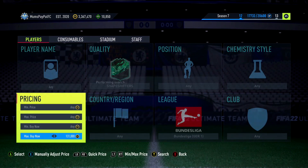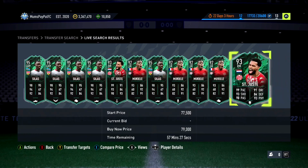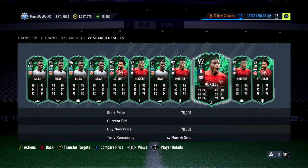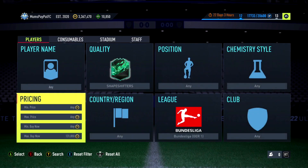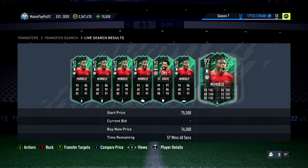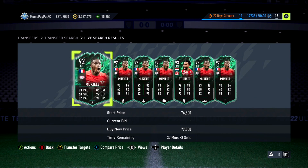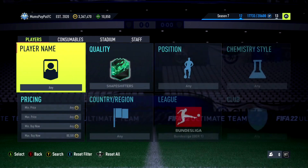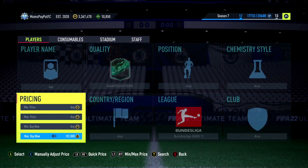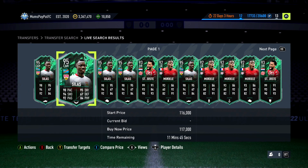They're fairly similar in price, and because they're in packs you can get some good deals. They're actually bang on the same price right now — both around the 80k mark, Sabitzer and Mukiele. For a while there was like a 15k difference between them, so having them similar in price is great. Then only about 20k more, I believe, are Emre Can and Silas. A solid filter for a higher budget.